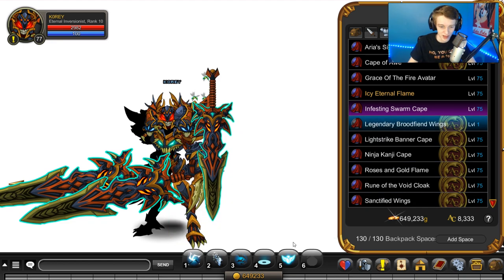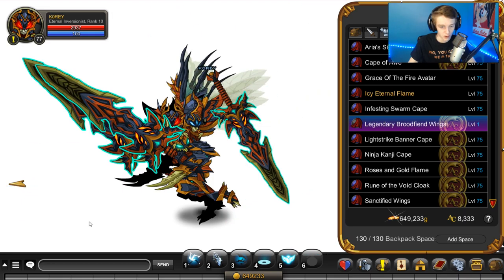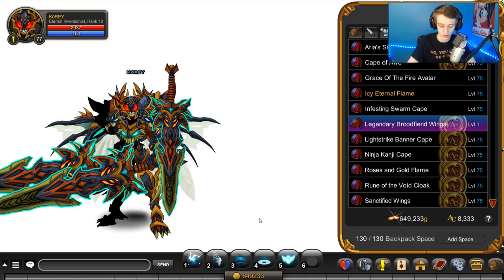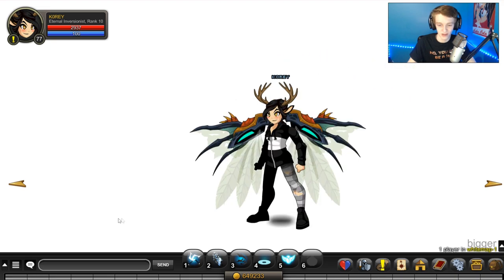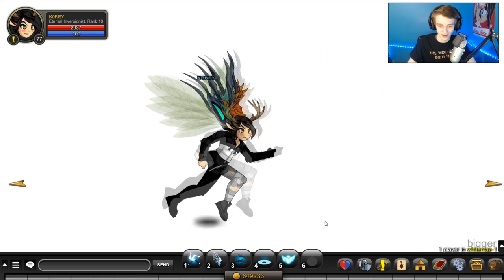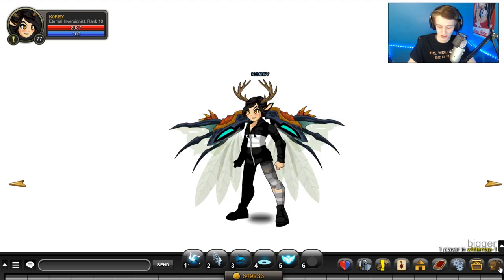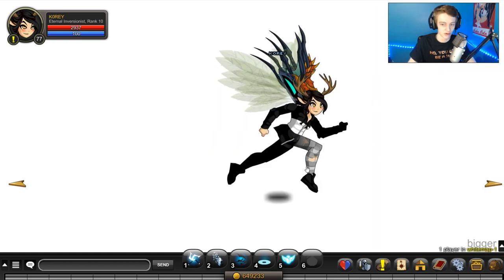There's the wings — here's how they look when you run. Let's check out the wings without all this gear equipped. Here's the wings without all the gear equipped, and the running animation on them. I don't think anyone's buying the set for the wings — let's be completely honest.